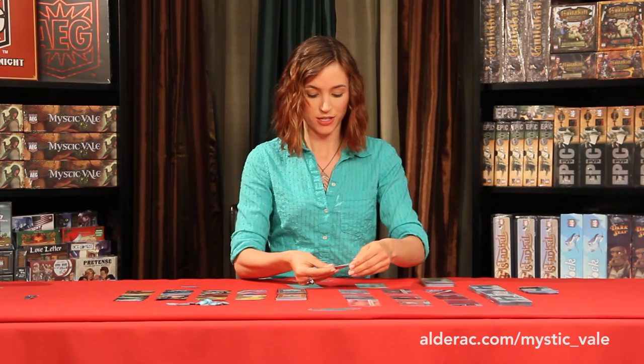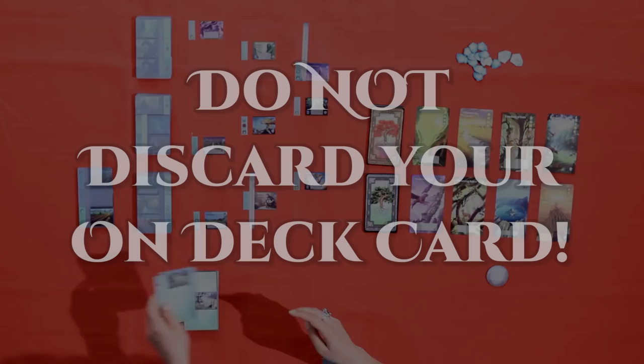So the first thing I'm going to do is sleeve my new Fertile Soil, and I'm going to slide it into this blank card so it's not blank anymore.